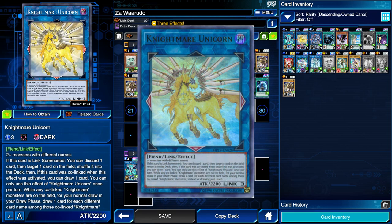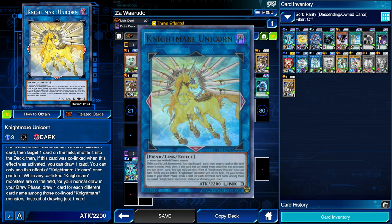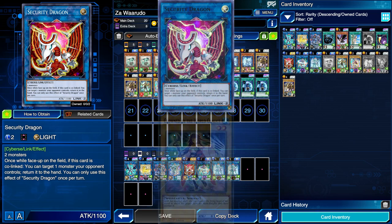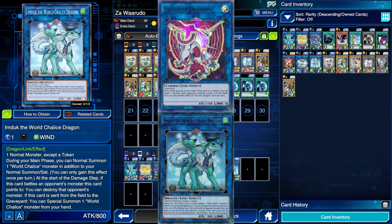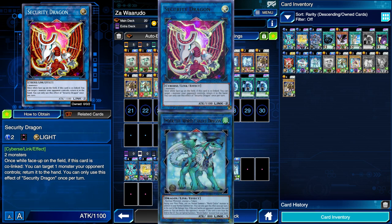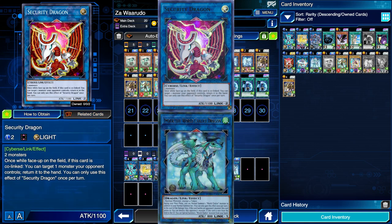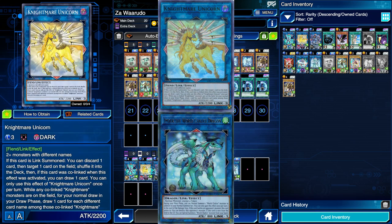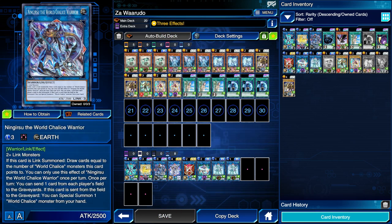Nightmare Unicorn requires two or more monsters with different names. Usually people use its first on-link-summon effect to discard a card and shuffle any card into the deck. That is technically all we're using it for too, however if it happens to be co-linked when you activate that effect, you can also draw a card. So you could go into a Link 2, put a normal monster under it, turn that normal monster into Imduk so Imduk and Security Dragon are co-linked, bounce a card with Security Dragon, keep Imduk there, use another monster and Security Dragon to go into Nightmare Unicorn, shuffle a card, and because Imduk is co-linked with Nightmare Unicorn, draw another card.